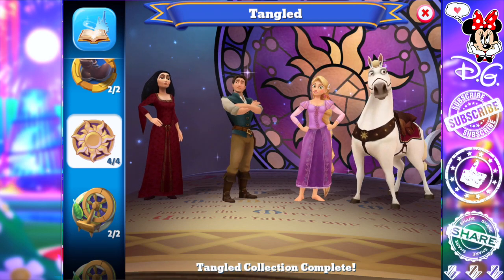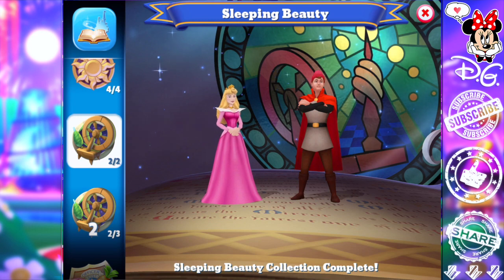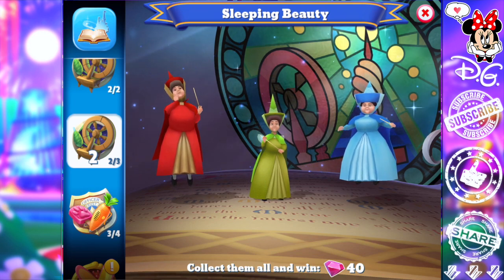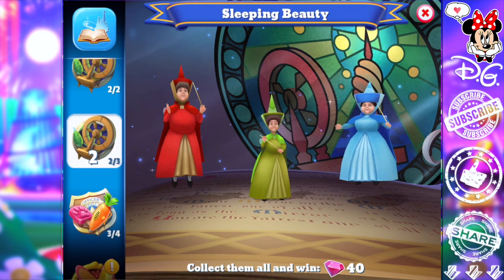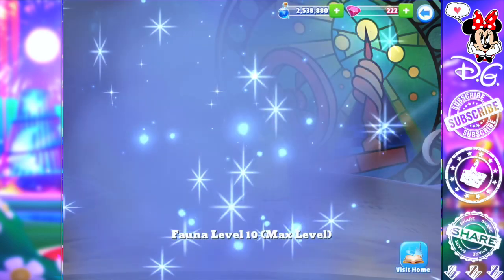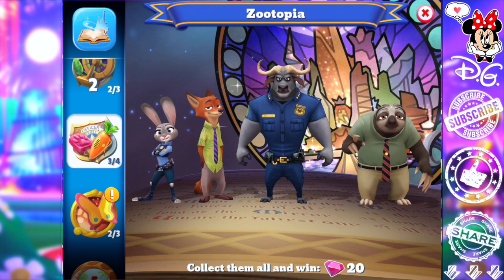Sleeping Beauty is a collection that has appeared to be useful in pretty much every single tower challenge. Make sure Prince Philip is definitely leveled up and ready to go because he is always useful. Aurora has been useful as well, but I have to say the fairies have been the most useful in the past. Meriwether is hit or miss — I don't have her as a paid character, but Flora and Fauna, the red and green fairies, are usually the most useful if that collection is chosen.